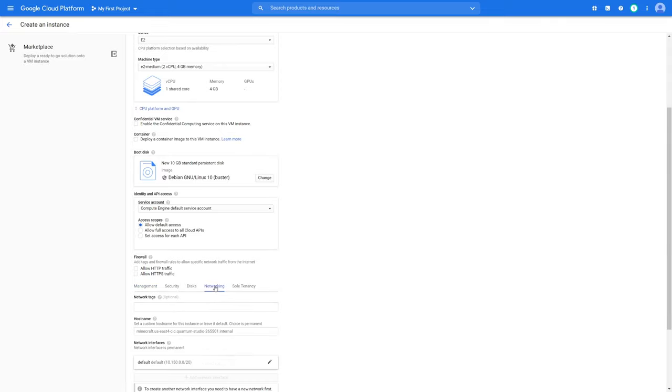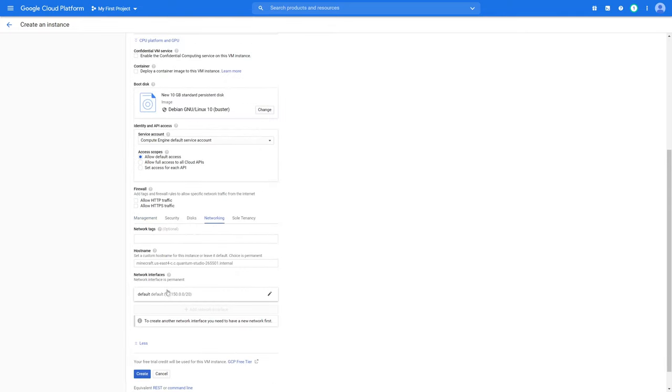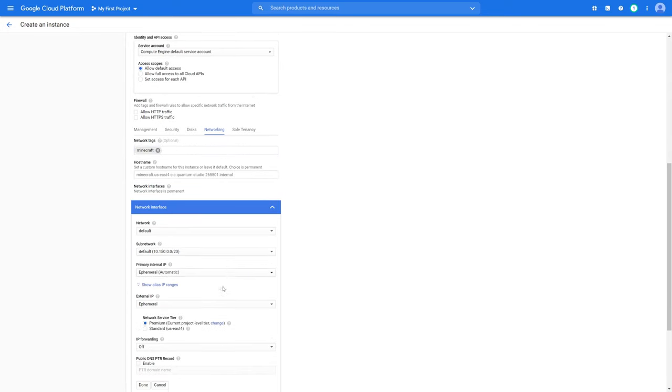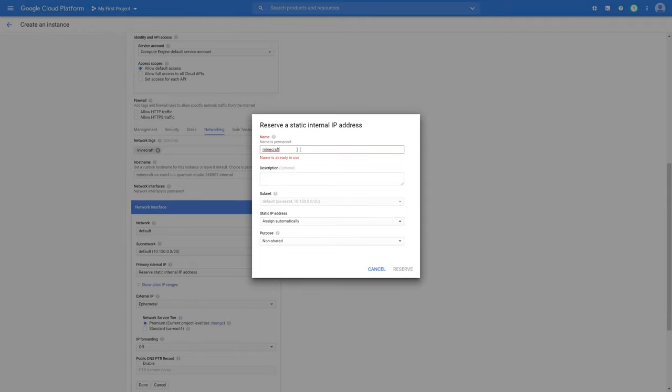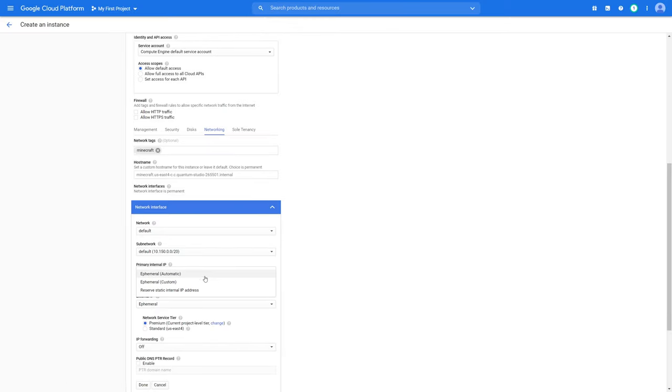Once you expand this, go down to the networking tab. For the network tag, type in 'minecraft' or whatever you want — just remember this tag, you'll need it later. For the network interfaces, go ahead and create a new static internal IP. I'm just gonna name this 'minecraft' again.